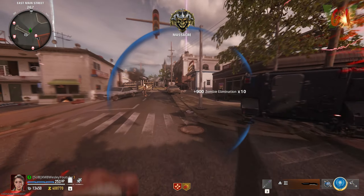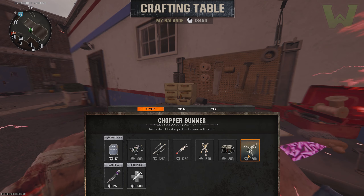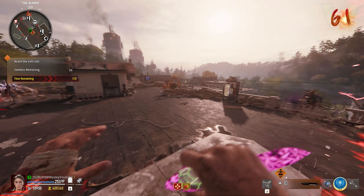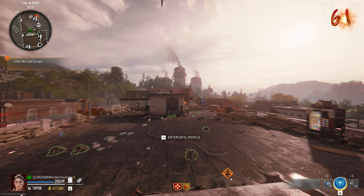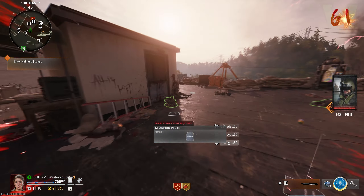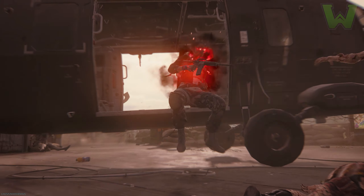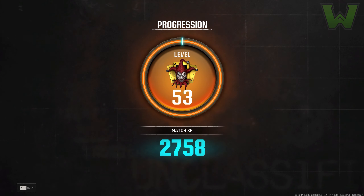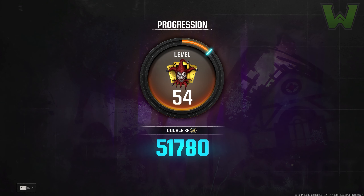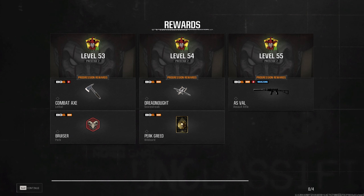When you're ready to exfil and want the double XP exploit, stop by the crafting table on the way and buy a chopper gunner — it makes exfil much easier. Call in the chopper gunner, clear things out, then enter the exfil vehicle. As soon as you enter, press start and activate your double XP token. It counts for all the XP earned in-game, not just the last few seconds. As proof, my total XP was 51,000 — with the token applied it became 103,000. Thanks for watching, like and subscribe!